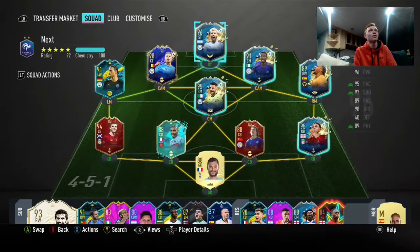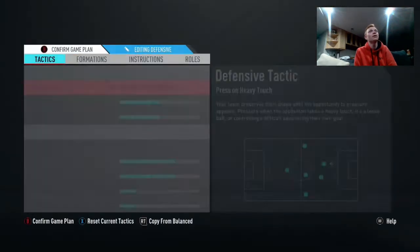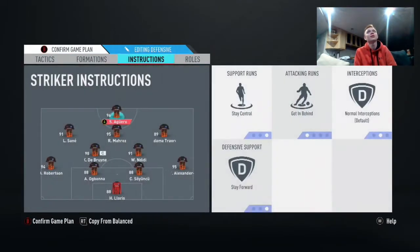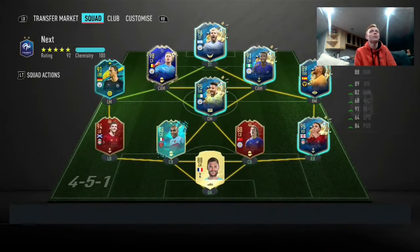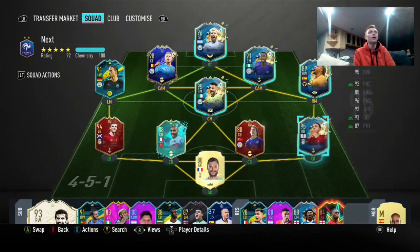This is the team we're going to be running him in — you guys may have seen this before, it's my main team. In custom tactics we play a 4-2-3-1, and we play him at right CAM. He's on 'get into the box for cross,' everything else is on basic. I definitely think he's a really solid player for his price. On the ball he feels fantastic — he doesn't get pushed off of it.